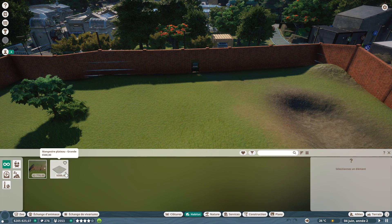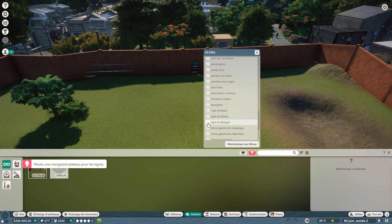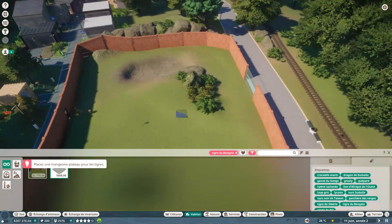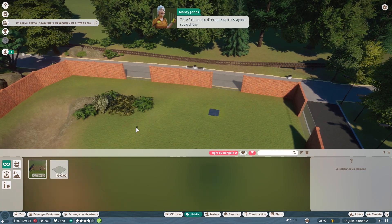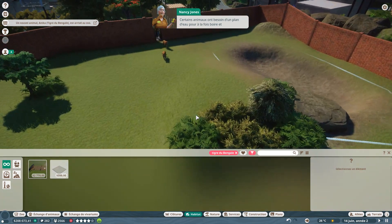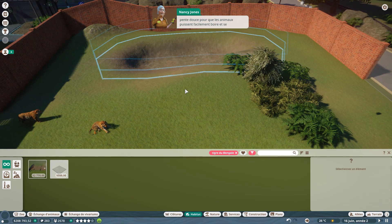On ajoute un point de nourrissage pour les tigres — on va le mettre près des vitres pour que les gens voient les tigres manger. Cette fois, au lieu d'un abreuvoir, certains animaux ont besoin d'un plan d'eau pour boire et se baigner. Il faut vérifier que les rives du bassin soient en pente douce pour que les animaux puissent facilement boire et se rafraîchir.